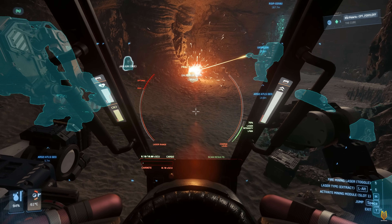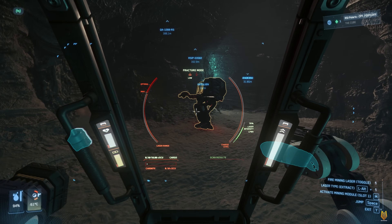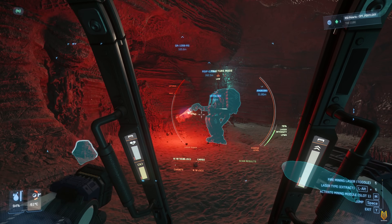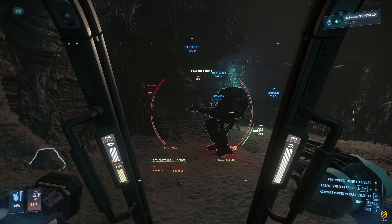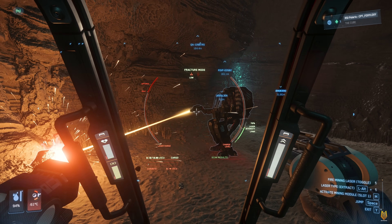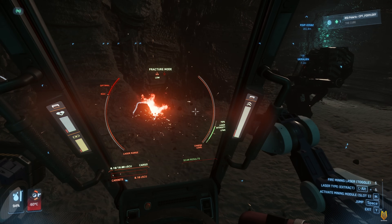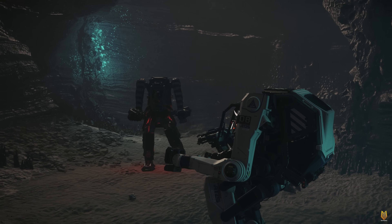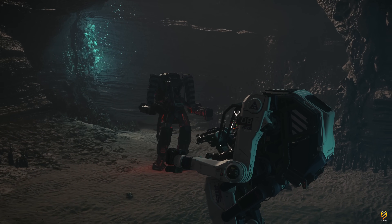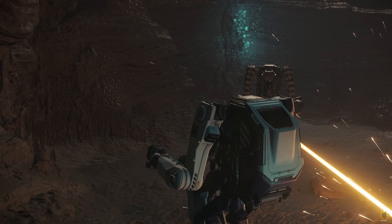Now it's very clear from my tests. The Helix mining head is really good at cracking bigger rocks. The Arbor is very stable and great at cracking small rocks. The Lawson can crack both small and bigger rocks, but it is quite unstable compared with the other two mining heads.